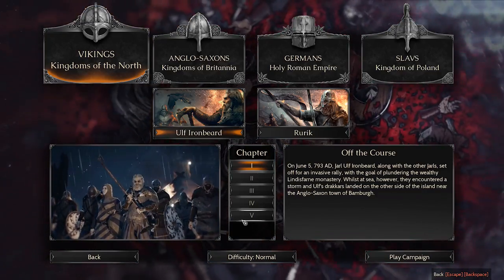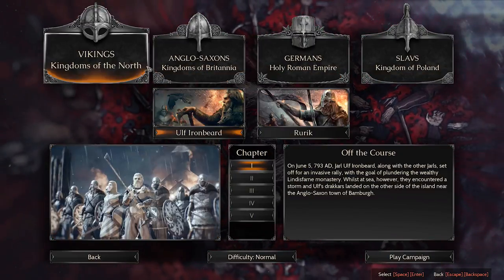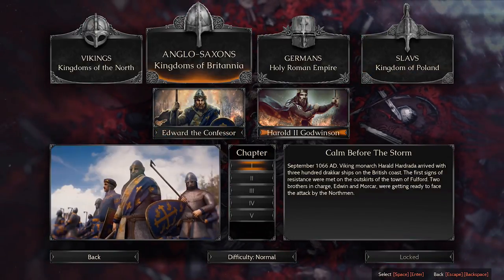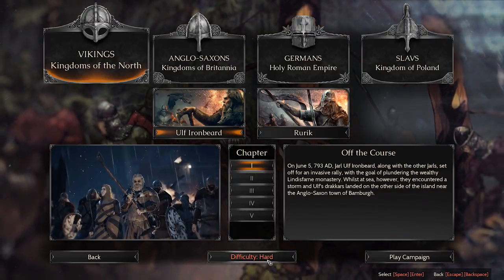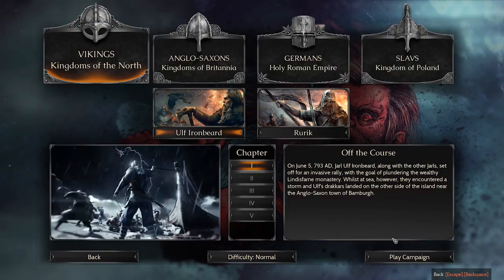Let's see what we've got here. We got five chapters. We can pick who you want to play as — or maybe not, these are all locked. So we will be playing as the Vikings. Fine by me. We can change difficulty: easy, normal, hard. Let's keep it on easy. Alright, let's get started.